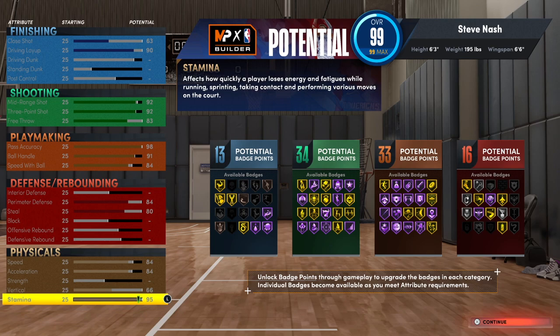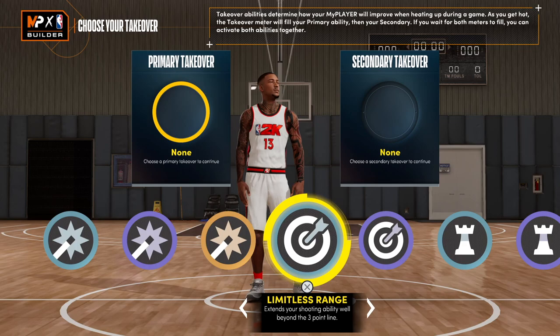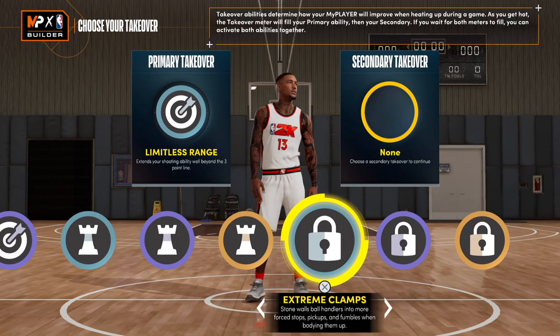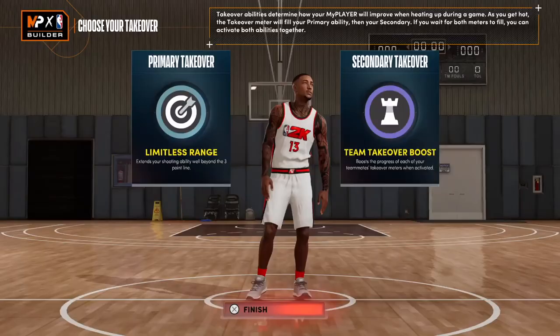Speed 84, acceleration 84. Steve Nash is definitely more of a playmaker who can shoot from anywhere, so this is what's going to be amazing with this build. For the takeover, I would definitely go with Limitless Range and maybe one of these playmaking takeovers — or you could go with a lock takeover — but I think a team takeover would be incredible here.